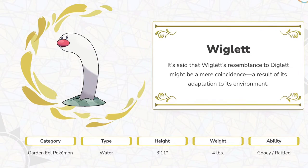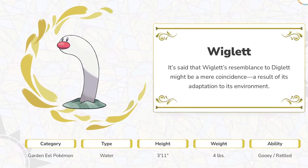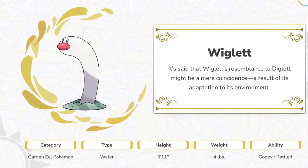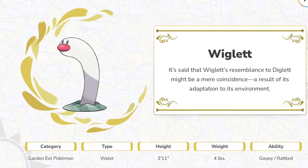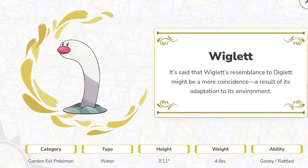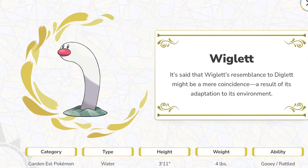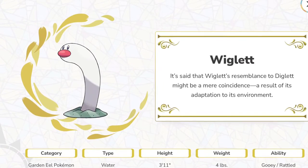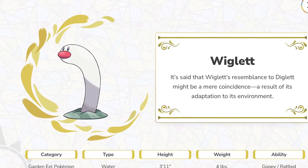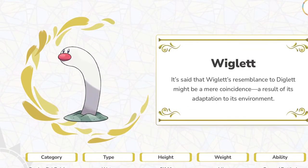What's up guys, 8-bit here and I haven't recorded in a long time. Today we're going to be looking at the Pokémon that I haven't reacted to, starting off with Wiglett. It's got some interesting abilities — it's the Garden Eel Pokémon, a Water type. Why didn't they just make another regional Diglett? But I am excited to see all the evolutions as well, that will be cool I hope.